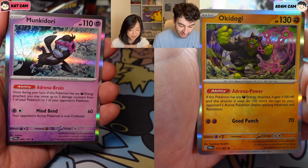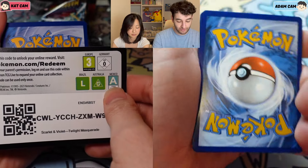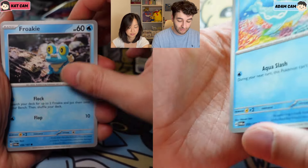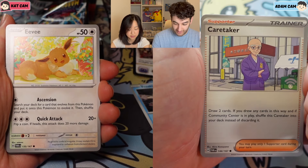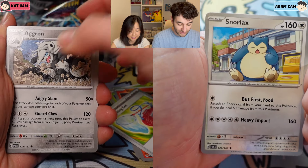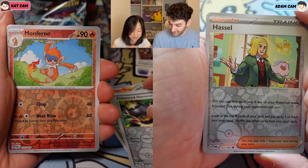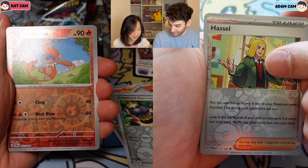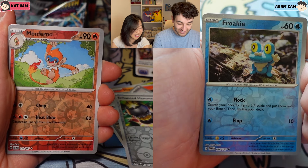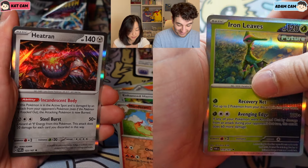Welcome back, Pikachingus. Today we are opening the booster box for Twilight Masquerade. Kat chose the right side and I'll be opening the left side. My chase is still the Eevee illustration rare and Kat's is the Chansey. Yeah, I really like the Applin line though. I totally forgot about that until Adam mentioned it in our last opening. Yeah, the Diplin and Applin. I had no idea that Applin had three forms.